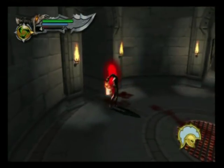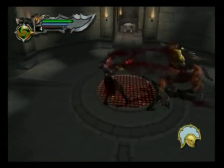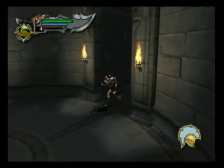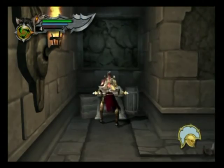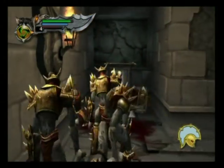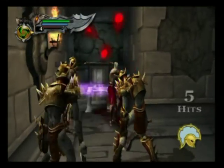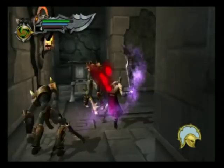Their little glowing blue bows remind me of the Bow of Apollo from God of War 3 — shoots fiery glowing arrows. Let's just pop open this chest and whack these soldiers that appear out of nowhere using the Blade of Artemis. It should slice them up real good — there we go, chop them into pieces.